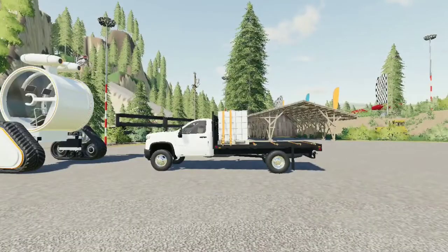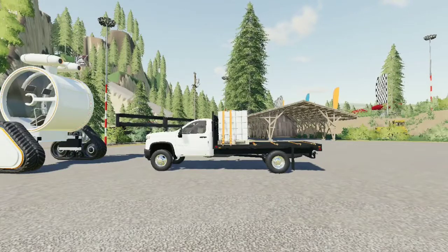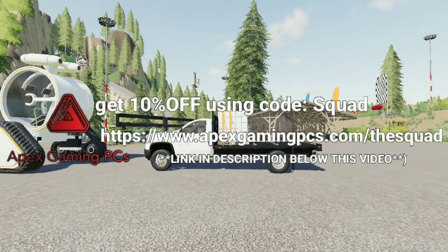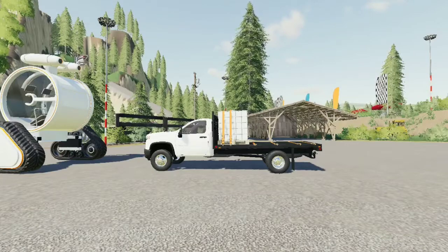That's going to be it for today's video guys. Don't forget to leave a like, comment, subscribe, and share with your friends if you enjoyed it. If you're interested in getting a gaming computer, click the link in the description — Apex Gaming PCs are absolutely fantastic, and if you use code 'SQUAD' you can get 10% off. That saves you a ton of money and in my opinion it's really worth it. Peace out and I'll see you guys in the next one!